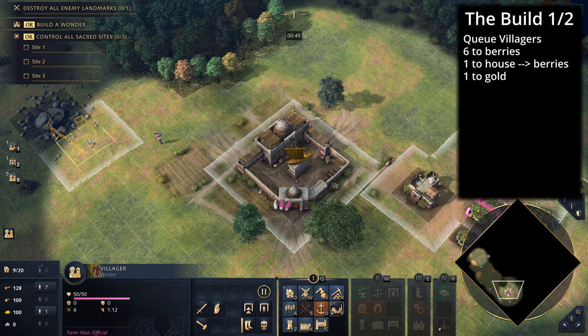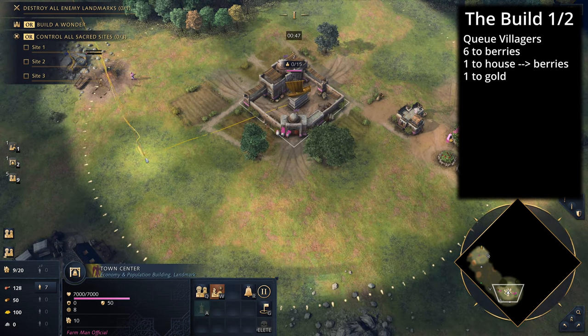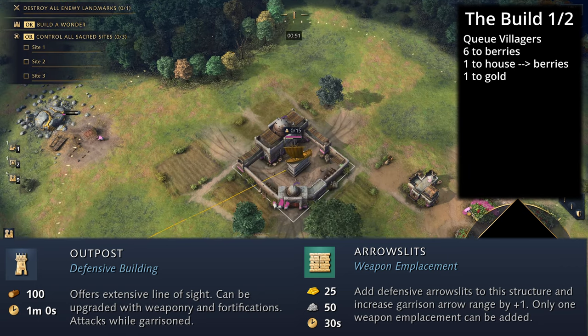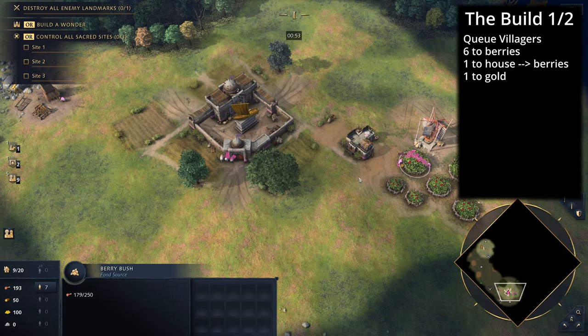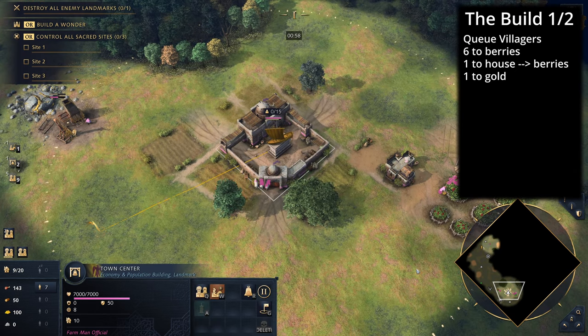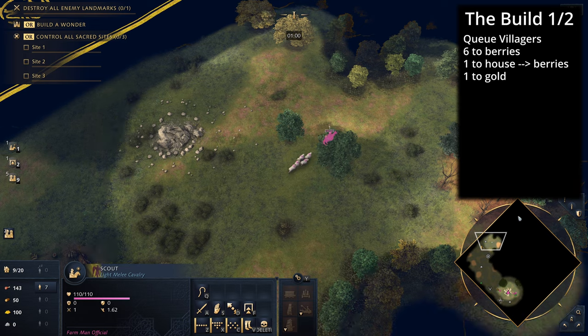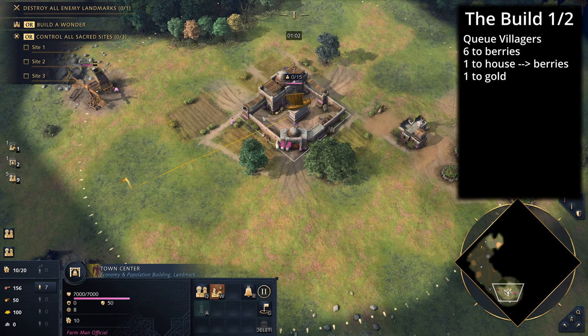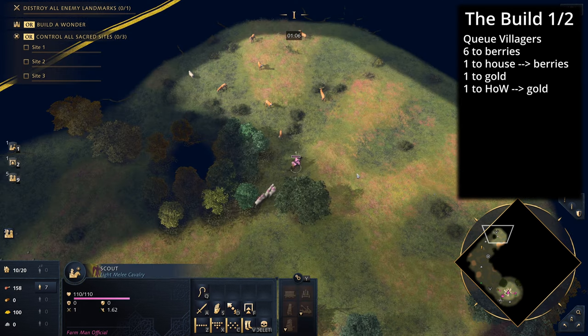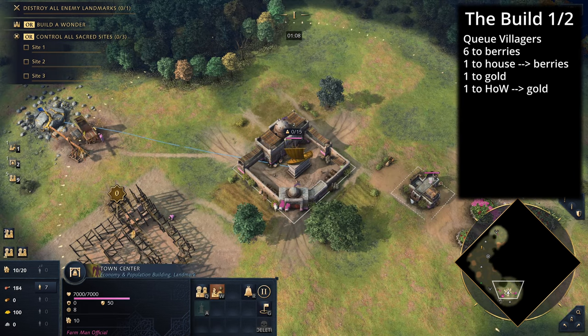With this particular build we will be getting an outpost on the gold to protect it with arrow slits. There is a variation if you want to get a second outpost on the berries — it's often not really necessary, but I'll show you how if you're feeling paranoid or if you scout your opponent being very aggressive. The next villager coming out from the town center will go to build the house of wisdom and then go to gold.